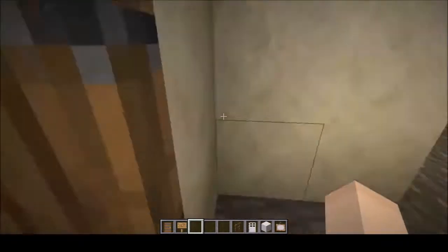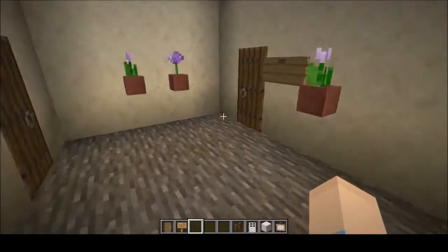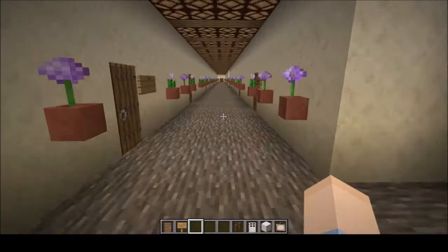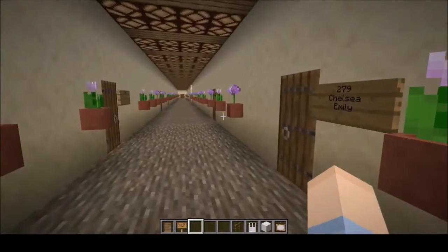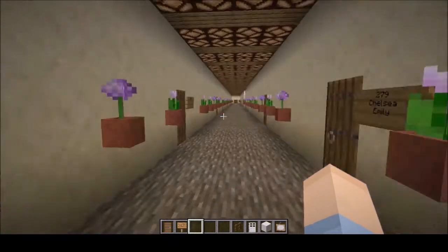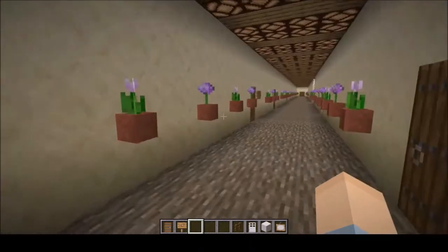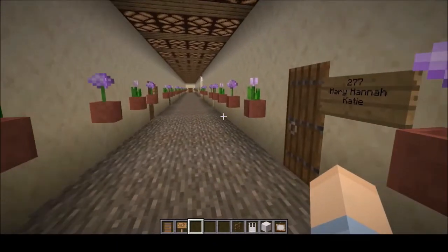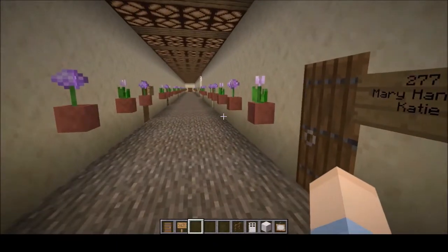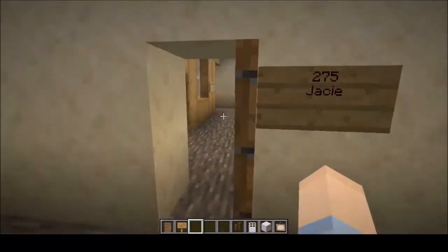Over here we have Second Old. This is Katie's floor. Her theme, I believe, was seasons. So what I did is to represent spring, I put up little flowers over here. And I can't remember if there was anything representing summer — I could be mistaken.